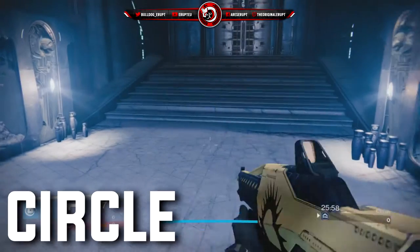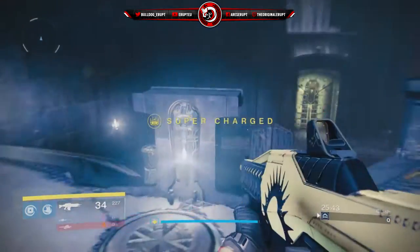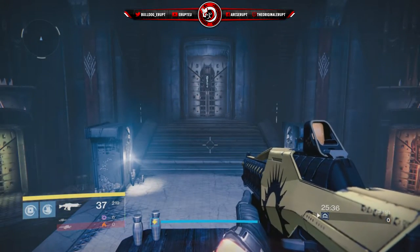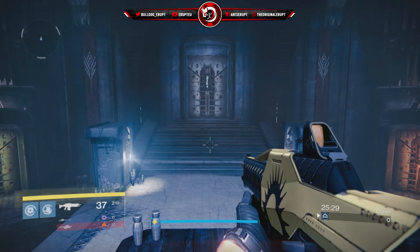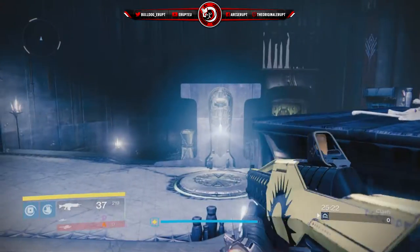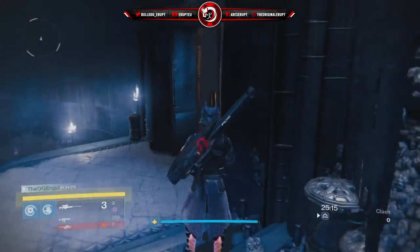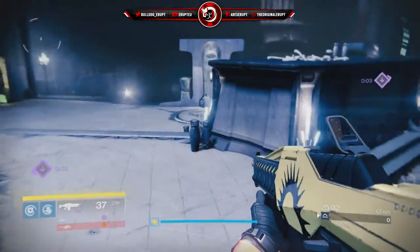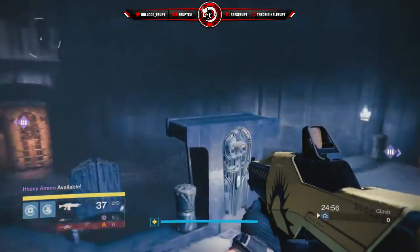Now we're in the main area of the entire map — this is called Circle. It could be the easiest or the hardest part depending on your awareness. There are five doors and they all make a sound when you open them — that's where the audio comes in, you can constantly track where enemies are. If your teammates aren't giving callouts this becomes more of a challenge, but this room is quite easy to hold with a shotgun. Use emotes to bait around corners for a wider view. This is also where heavy will spawn — there's only one heavy in Trials — so be the first team in there to get those picks.